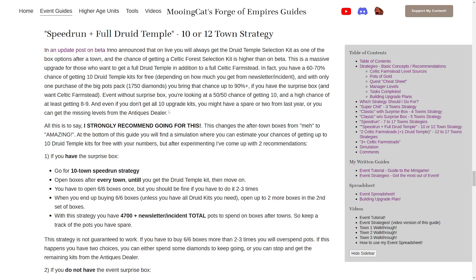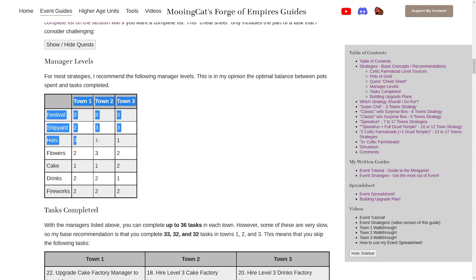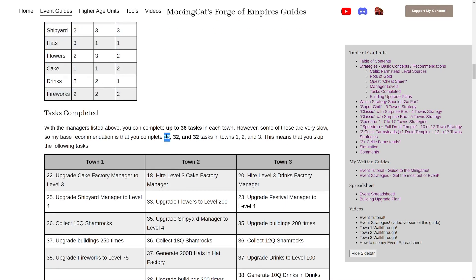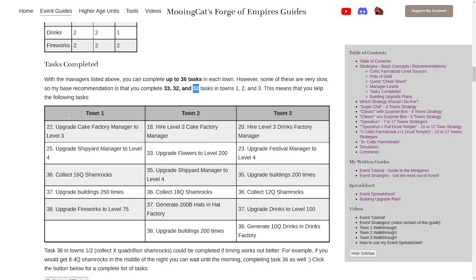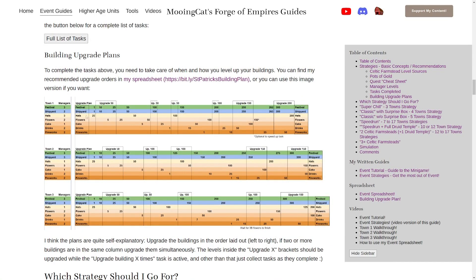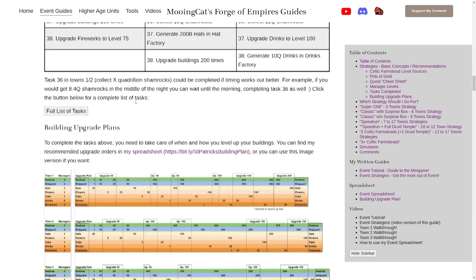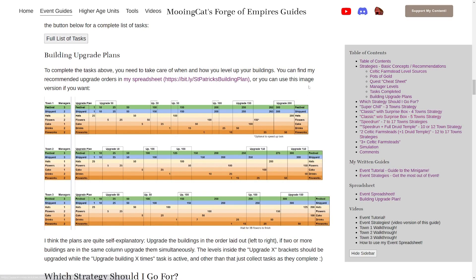If you do have the event surprise box, I recommend following my 10-town speedrun strategy. A quick recap: you complete 10 towns using my recommended manager levels for the three different towns, completing 33, 32, and 32 tasks in the three towns - meaning you skip certain tasks. To do that you can follow the upgrade orders I made, starting on the left side first, upgrading buildings to specified levels, then moving on to festival and shipyard to level 10, flowers to level 5, and so on. I go over that in detail in my previous video.